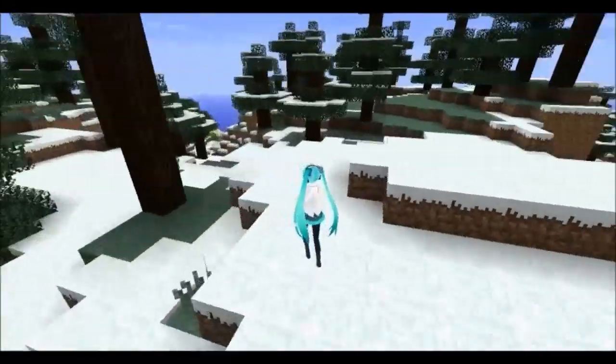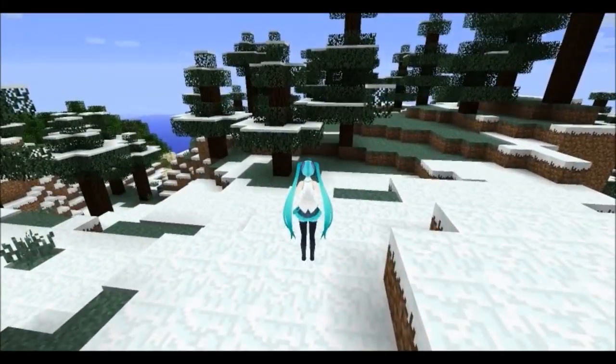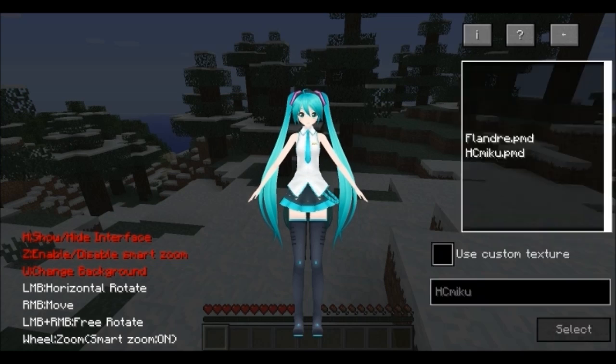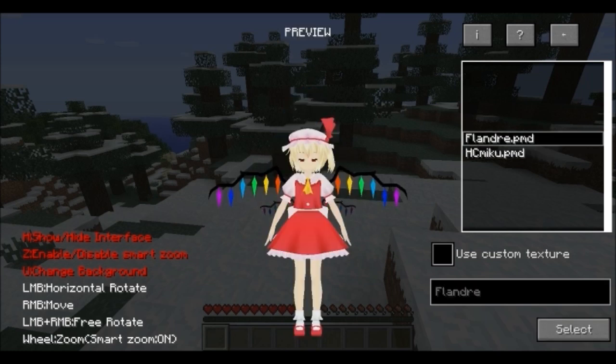Now this mod actually comes with two different models that you can use. If you hit K, there's the interface, and you can click on the model here and switch between HC Miku and Flanders — not Ned Flanders, not any of the Flanders. I know that's not how you pronounce it, but I figured I might as well.